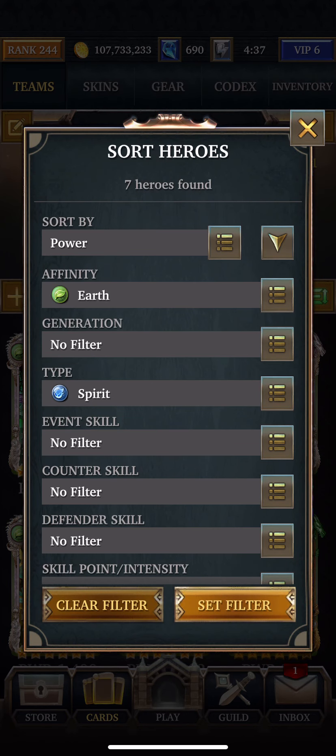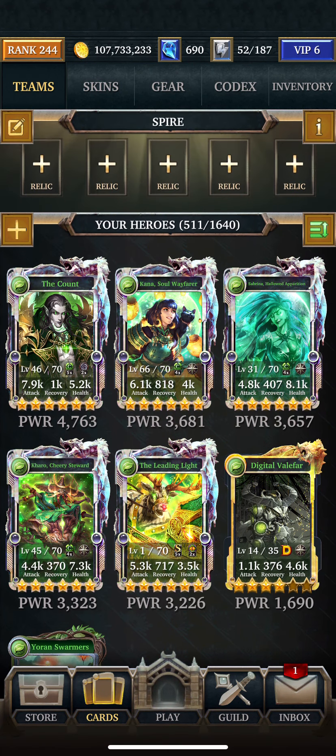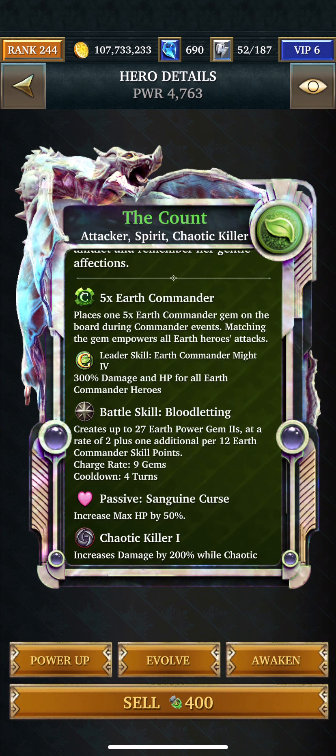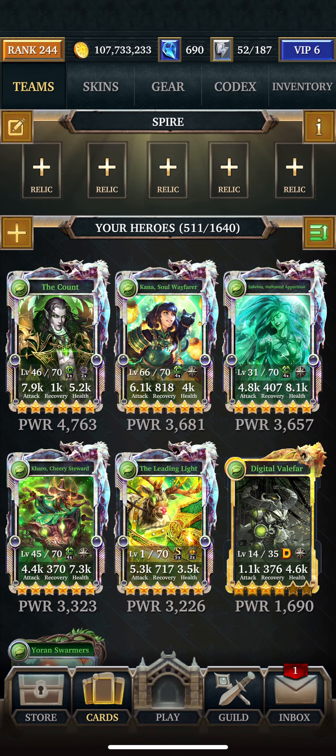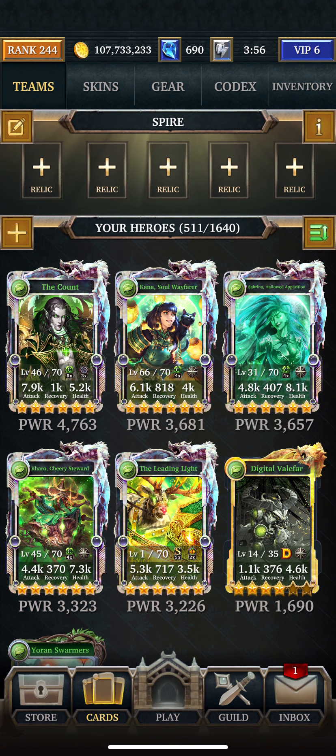So let's go see Spirit. And there is no Aegis — I didn't forget to mention it, there just isn't one. You see this guy here. Makes twos. I love the Count. I wish I had the whole deck. Creates up to 27 earth power gem twos at a rate of two plus one additional of her 12 commander skill points.